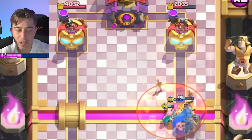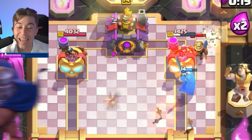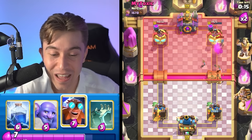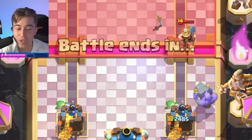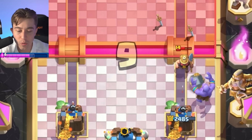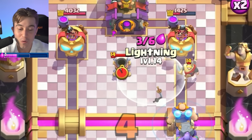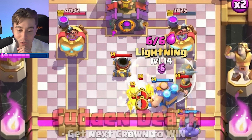Now we go for the Little Prince ability and Tornado back his Miner, so the Guardian locks onto the tower. Watch how much damage — each shot is like 200 damage and this guy has to burn a Log. That is so worth it. I'm going to go for a Bowler, and I bet he goes for a Mortar in the middle, so we drop the Lightning on top and hit the Knight as well. That's beautiful — recognizing an opportunity to snag more Lightning value is something we do all day every day.